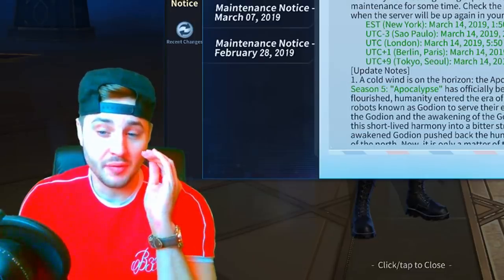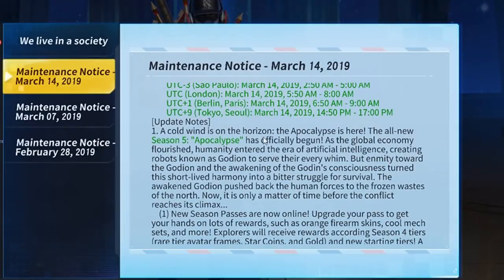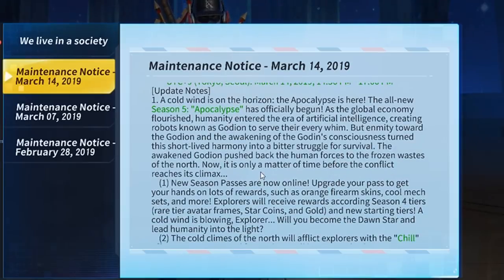It looks absolutely incredible. First, a cold wind is on the horizon - the apocalypse is here. The all-new Season 5 Apocalypse has officially begun. As the global economy flourished, humanity entered the era of artificial intelligence, creating robots known as Godian to serve their every whim. But enmity toward the Godian and the awakening of Godian's consciousness turned this short-lived harmony into a bitter struggle for survival. The awakened Godian pushed back the human forces to the frozen wastes of the north - now it is only a matter of time before the conflict reaches its climax.